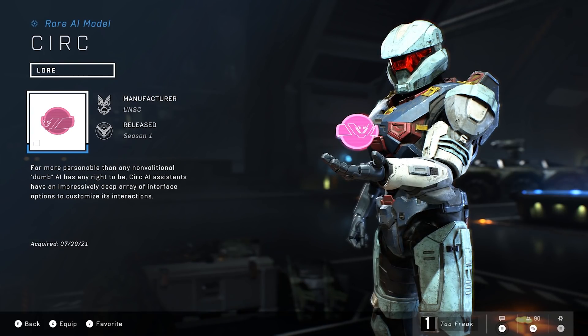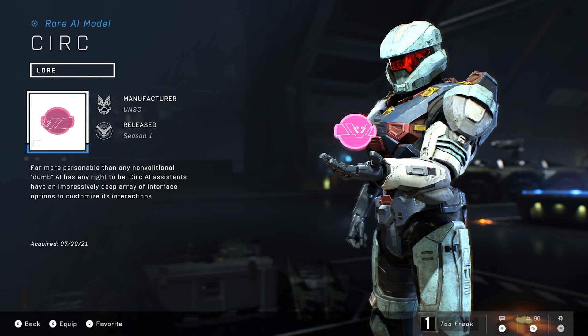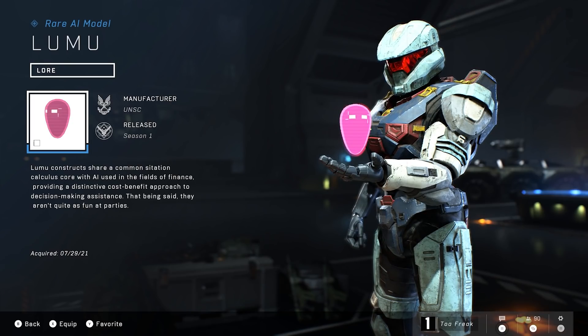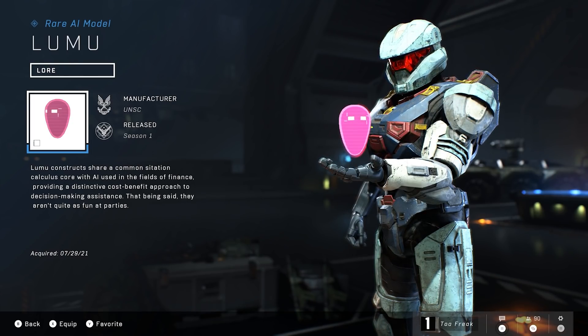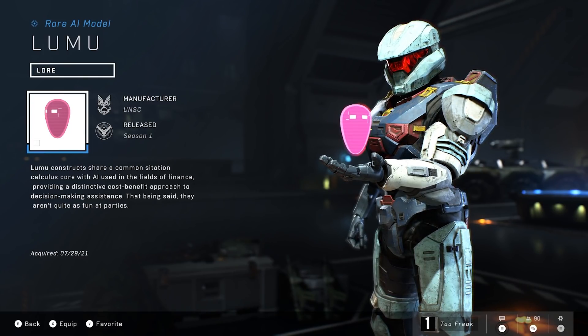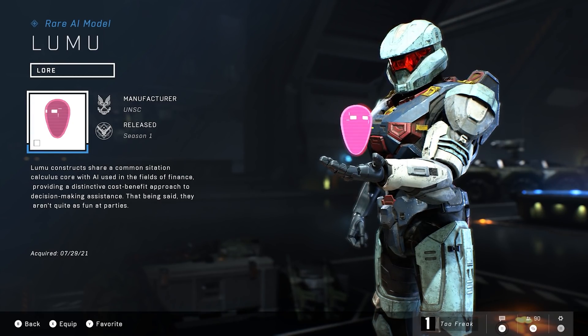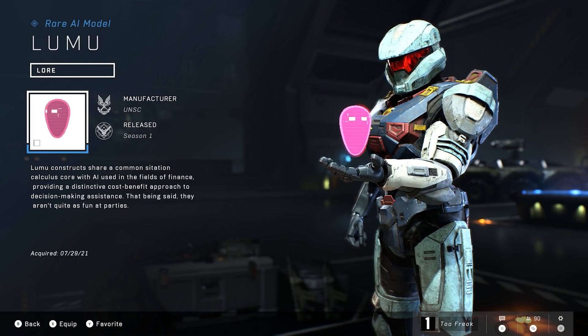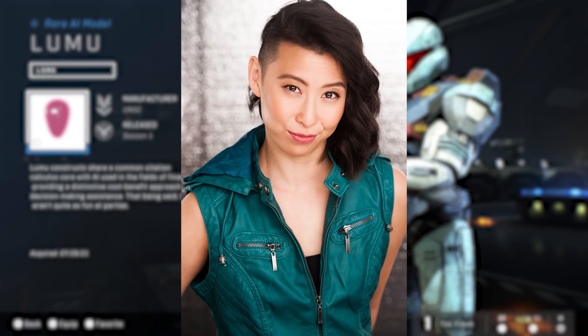Interestingly, Kari has done voice work for Halo before — she previously played Janissary Jan James, one of the main characters from the I Love Bees audio drama, and served as a system voice in both Halo 4 and Halo 5. Finally, for now at least, we have Lumu. Lumu constructs share a common situational calculus core with AI used in finance, providing a distinctive cost-benefit approach to decision-making assistance — though they aren't quite as fun at parties. Basically an accountant bot with all the drawbacks. Lumu is voiced by Erika Ishii, probably best known for Anna Bray in Destiny 2 and Valkyrie in Apex Legends.